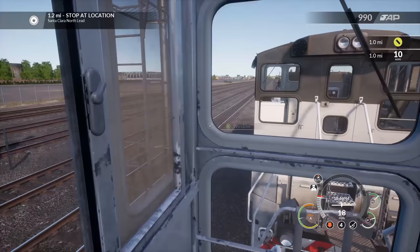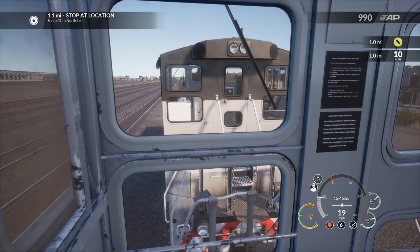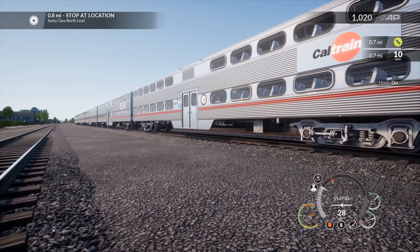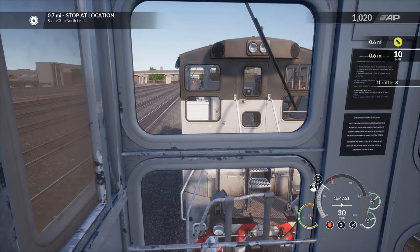We're pulling through pretty good — sped a little in the outside view, oops. But we're moving and the speed limit increased; that was just for the track change. We'll bring it back up to speed, no problem. Getting some use out of these locos today! She's up to run eight right now and doing just fine. Throttle back to idle — we're about 0.7 miles from our stop.